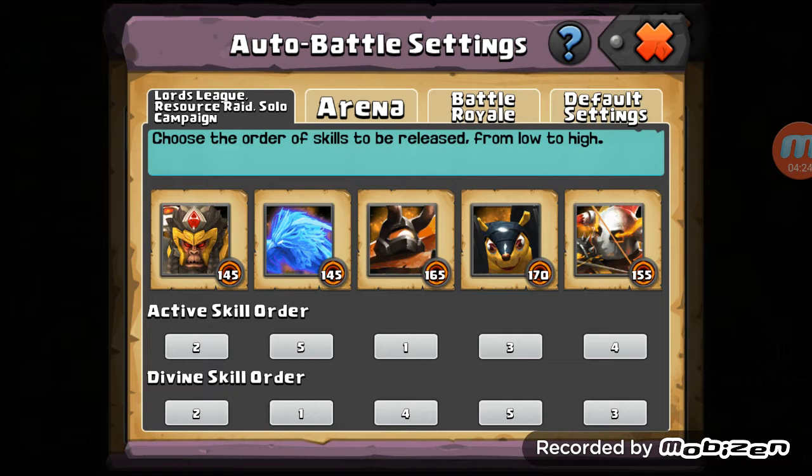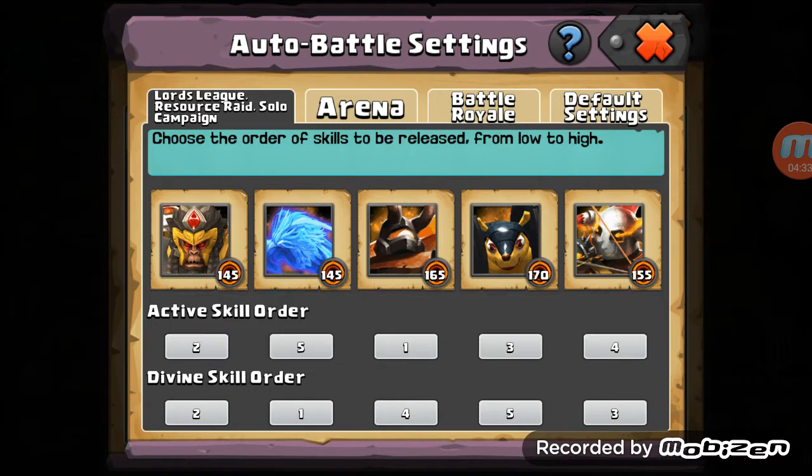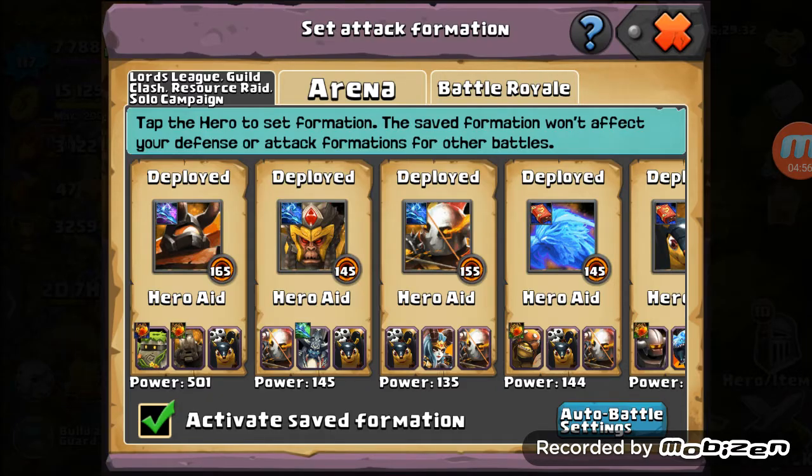What I've done is set Sapprix to use his divine just to pop yellow armor bubbles on buildings. Great Sage I use for rage, so I put him at number two. Chiron I put at three so at least one active skill fires before his divine — so his horse gets the buff instead of just his clone. Then Abyss at four and Pangoli at five.